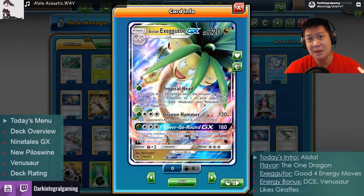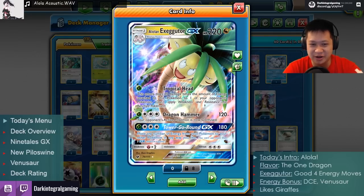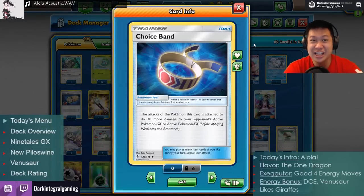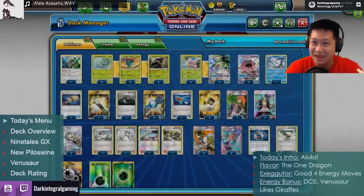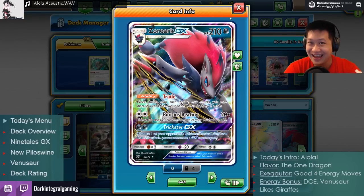Moving on to his GX attack — same energy cost. He does Tower-Go-Round GX, where he spins around and smacks for quite a lot of damage: 180, and with a Choice Band, 210. It will not KO another Alolan Exeggutor, but it will KO a Berry Master at 210. Your HP does come into play there.